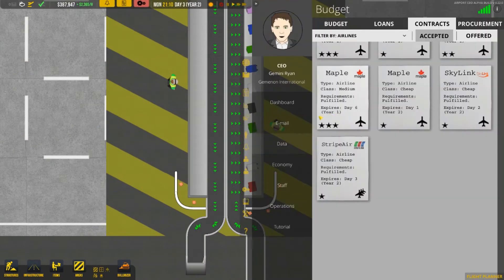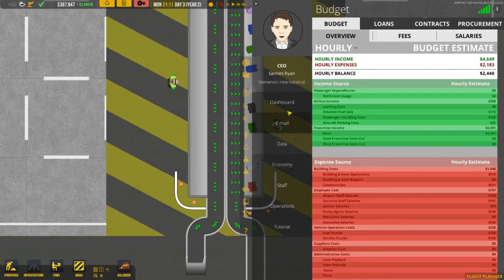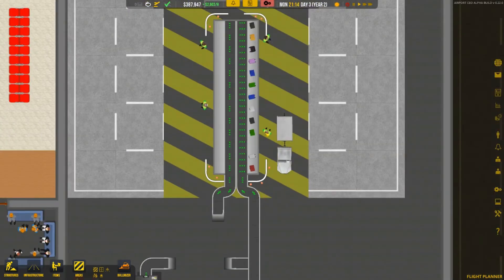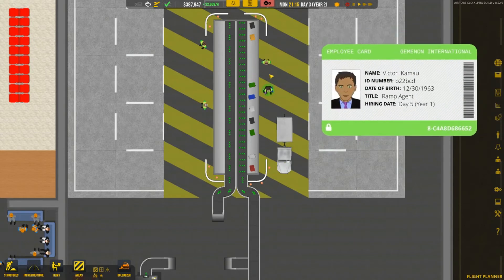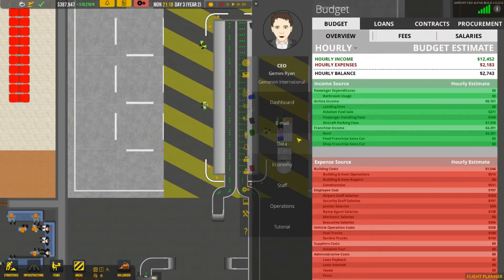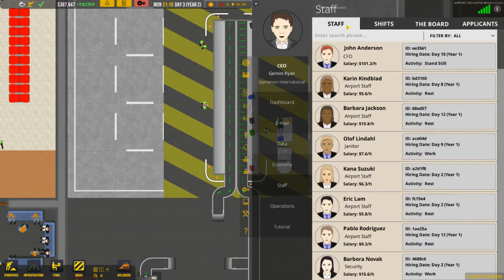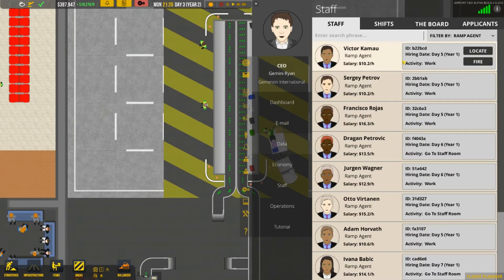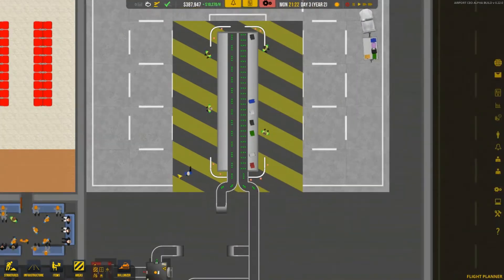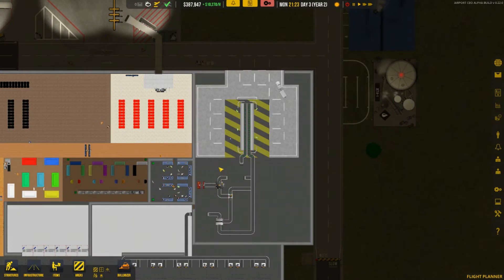The update mentioned ramp agents being labeled two through sixteen. Looking under staff, I want to find the ramp agents — but it doesn't really tell me where they're working. It says 'go to staff room,' 'stand still,' 'working' — I don't fully understand it, but I'm not going to worry too much about that right now.